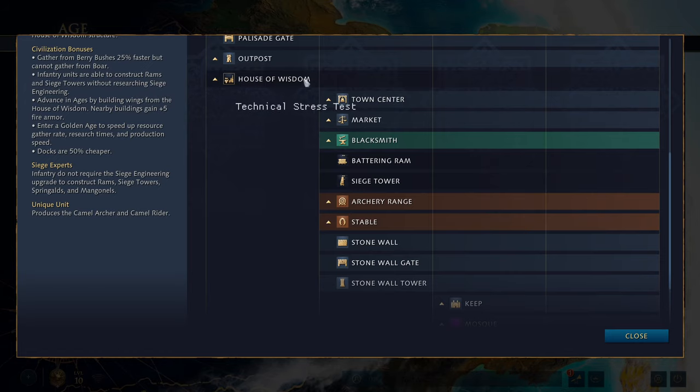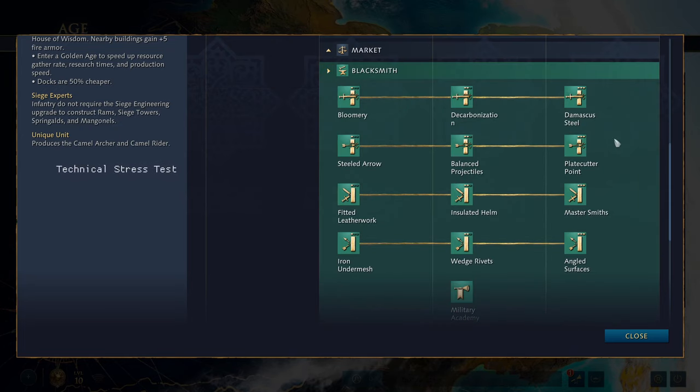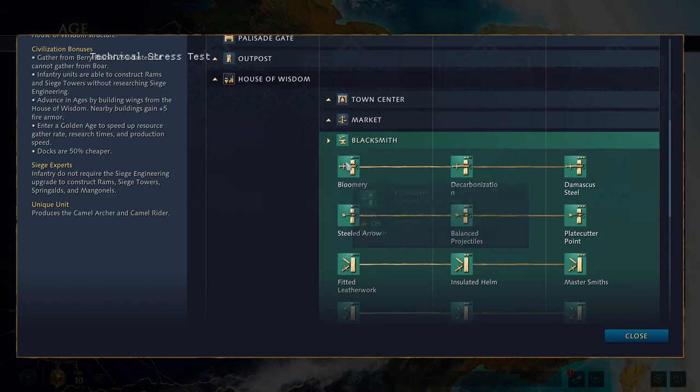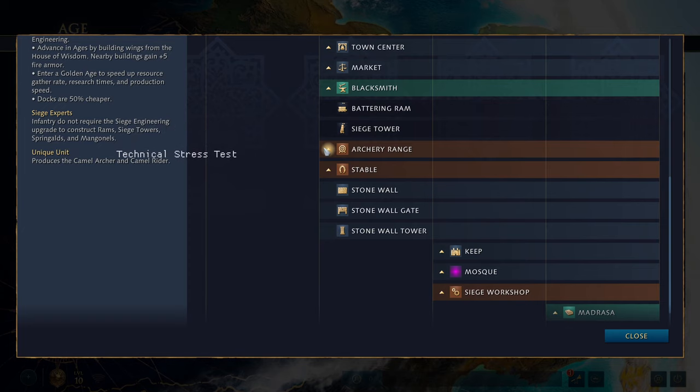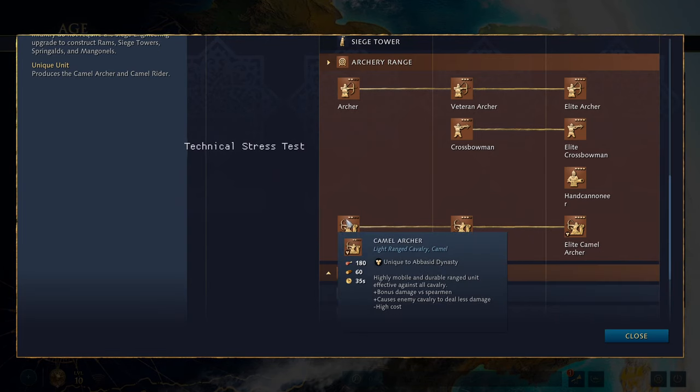To age up, you choose one of your House of Wisdom wings, then go to the feudal age where you get your town center, market with trader, and blacksmith with all standard upgrades — notably missing siege engineering because your infantry can already build everything. You get your battering ram and siege tower. At the archery range you get standard archers, crossbowmen, hand cannoneer, and the camel archer — veteran and elite upgrades available. The camel archer is highly mobile and durable, effective against all cavalry, with bonus damage versus spearmen, and causes enemy cavalry to deal less damage in an area of effect.